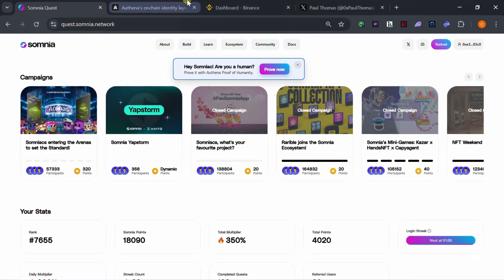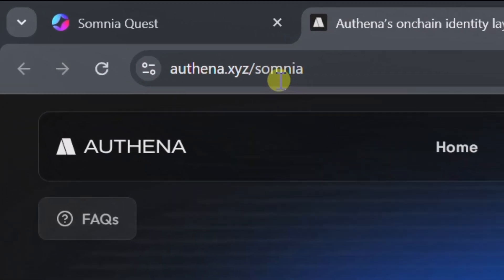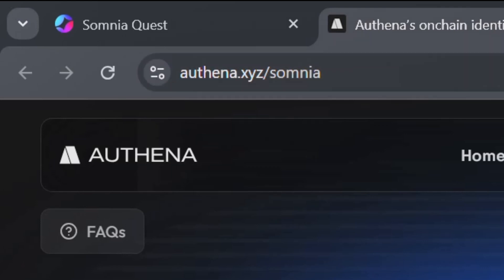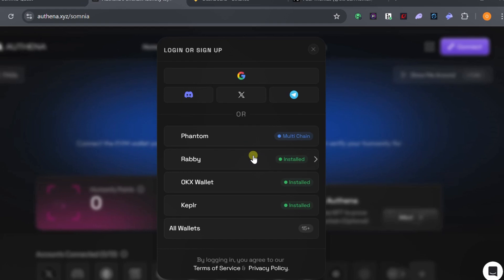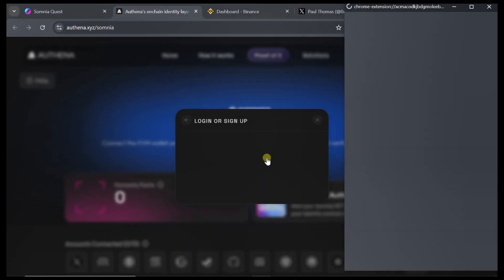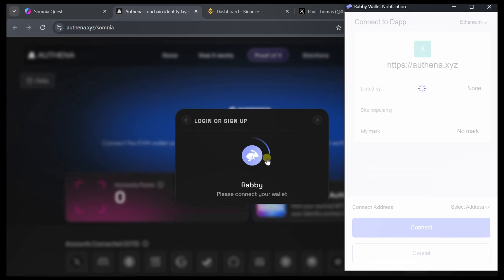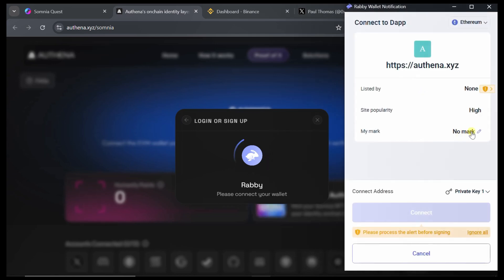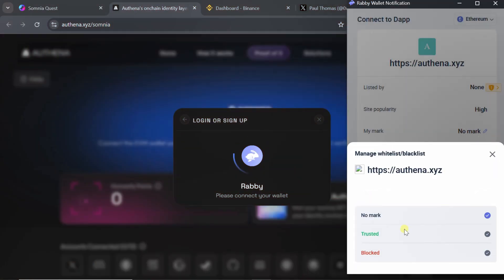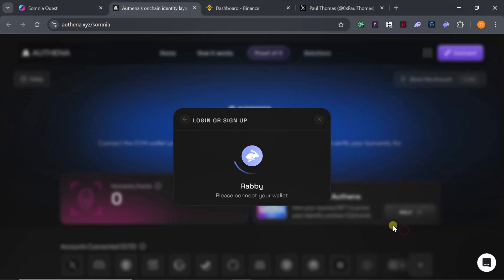To get started, the first thing you should do is go to alternate.xyz/somnia. You must connect the same wallet address that you use on Somnia network — do not use a different wallet address, because everything needs to be linked together. Go ahead and connect your wallet.